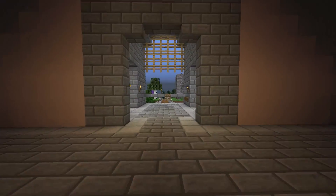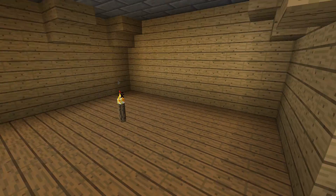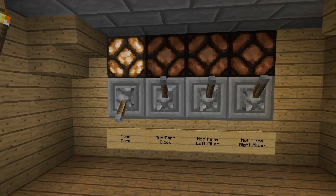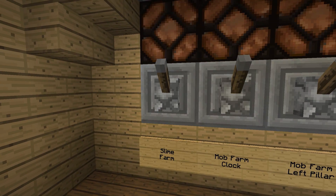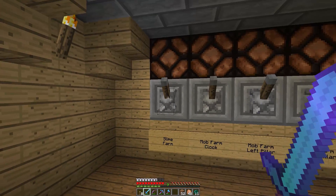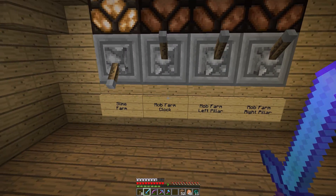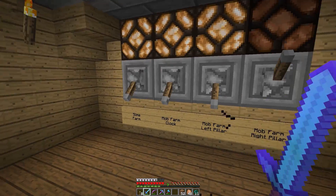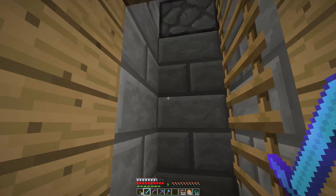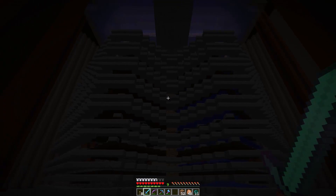If I go down here to the control and EFK room, it needs a bit more furniture. But as you can see we've got our switch for the slime farm. Let's put the HUD on — so that is off, now it's back on. The clock and the two pillars: if you turn this on, for example, the left pillar will be working and the right one will be disabled.